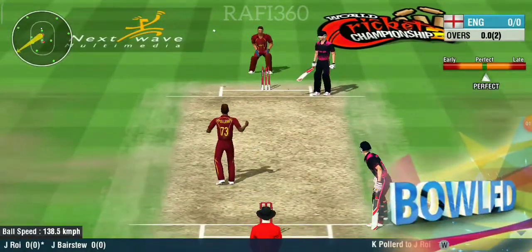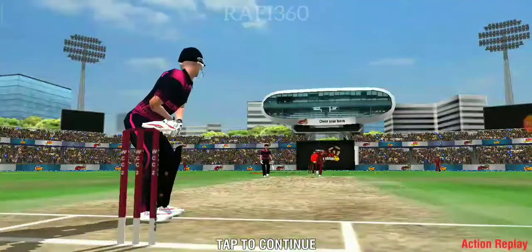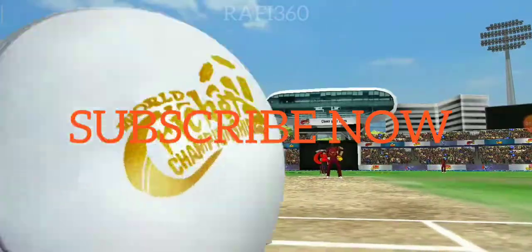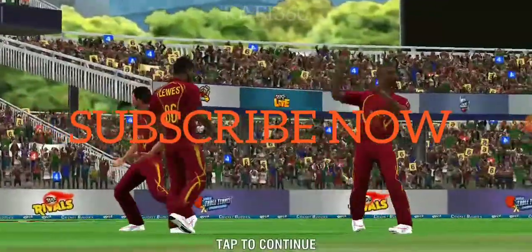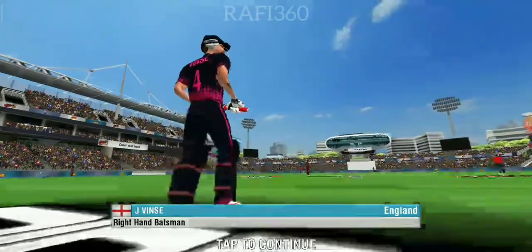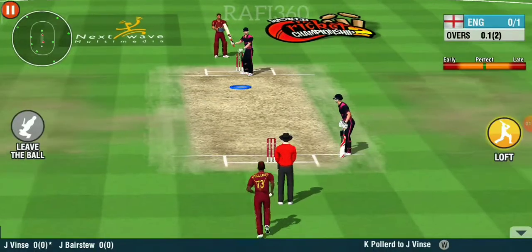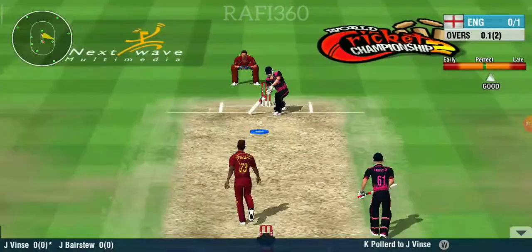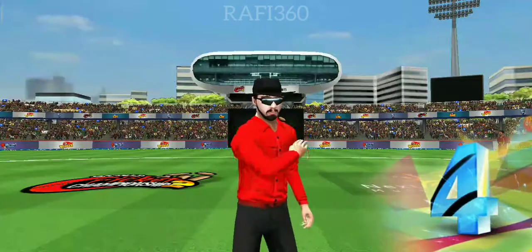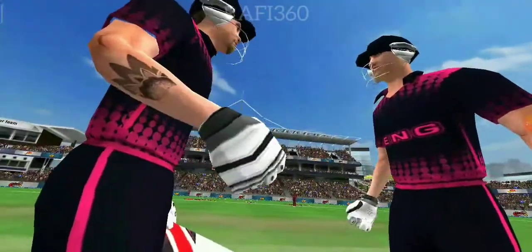That's the first wicket down in this innings. A tail-ender is walking out in the middle — looks like they're onto a plan here. A clean sweep and it clears the field. He's devastated that ball, thumped over the field for four. What a cracking start — a boundary off his first encounter.